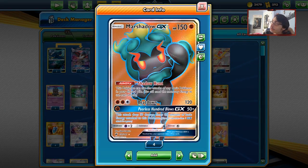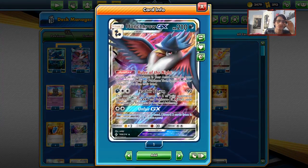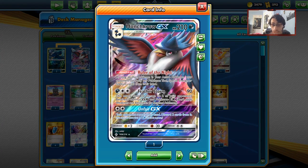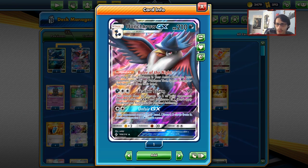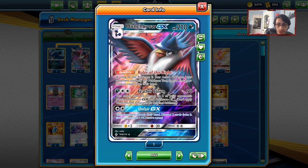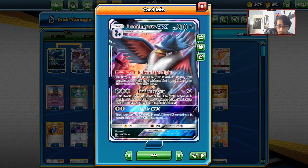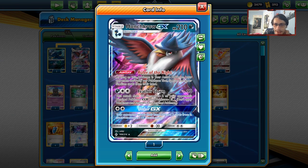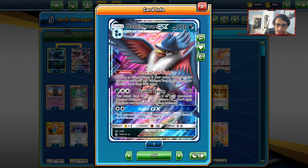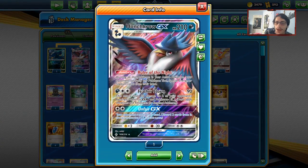Marshadow is really good — you can use it with Team Magma's Secret Base or Frozen City and Rainbow Energy, then use Shadow Hunt to copy Anguish Cry or even Jet Punch from the discard. HonchKrow is another strong partner in expanded, and Rule of the Night prevents opponents from playing stadiums or basic energies — great against Night March and Zoroark.